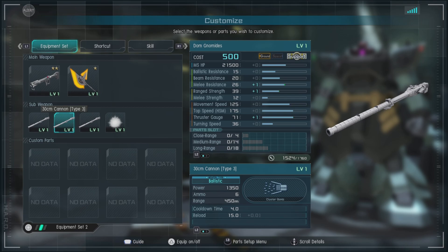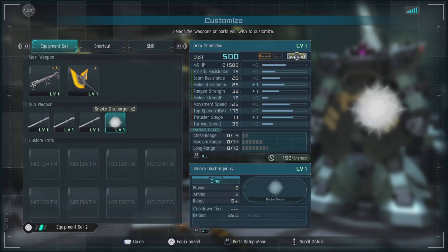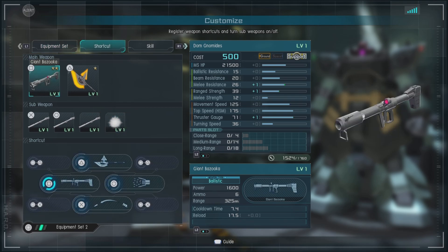The 30CM Cannon Type 3 fires a round that shatters and hits a large area. We also have effectively a Railgun Shot — it's straight with no angling, and it does pretty impressive damage. And we have the Smoke Dischargers, which I completely forgot to use in the match, but be aware that they're there.